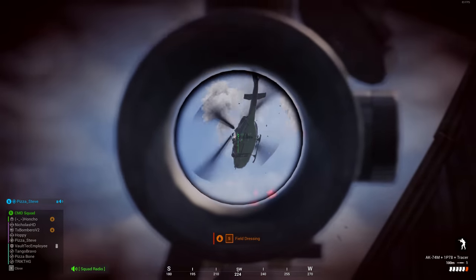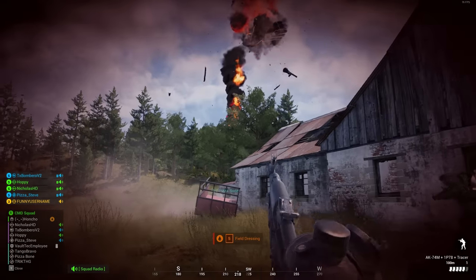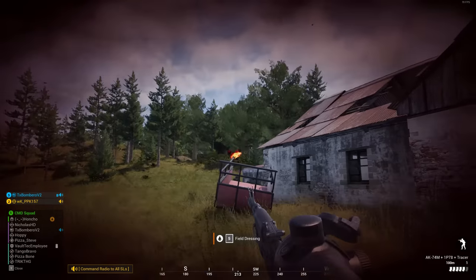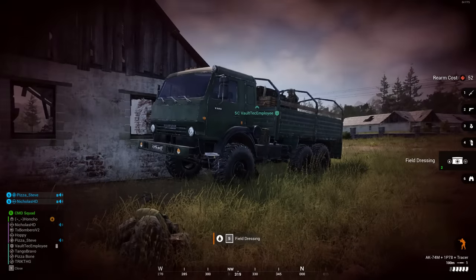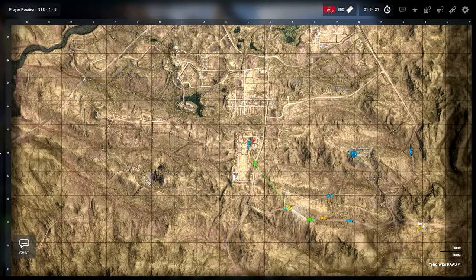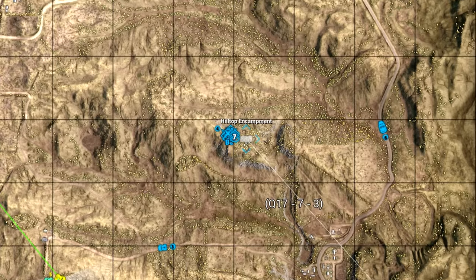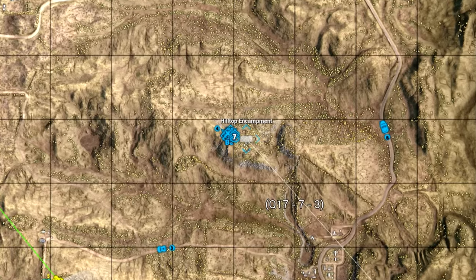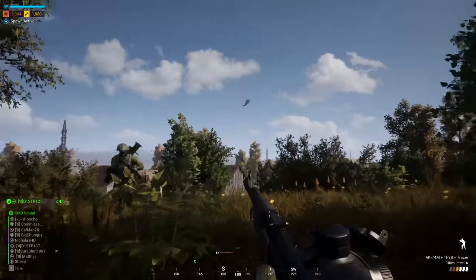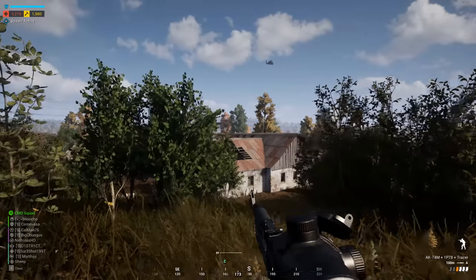Always look at the map and where the control points are to determine which is the fastest way to get infantry to the objective to capture. For example, on Yeeho it's very common for the first cap point on the southeast side to be Hilltop Encampment. Most people would send a logi full of infantry up there to cap, but due to the size of the hill it has to climb, it takes an eternity to drive. So it makes much more sense for a helicopter with an infantry squad to rush up there to cap it — you can save upwards of five minutes by doing this.